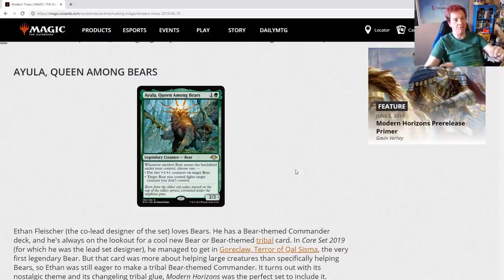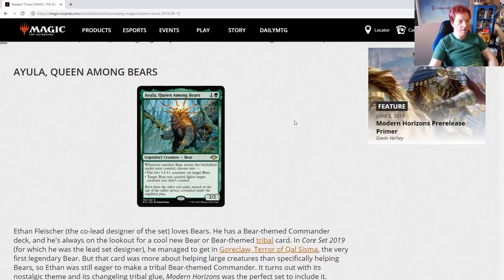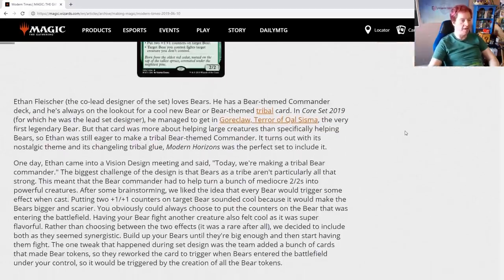Imagine if it said 'target bear you control fights target bear you don't control' — I'm queen among bears, bow down and serve me bears, show me your bear loyalty! The flavor text says 'born from the oldest red cedar, nursed on the sap of the tallest spruce, coronated under the mightiest pine.' Ethan Fleischer, the co-lead designer of the set, loves bears. He has a bear-themed Commander deck and he's always on the lookout for a cool new bear or bear-themed tribal card.